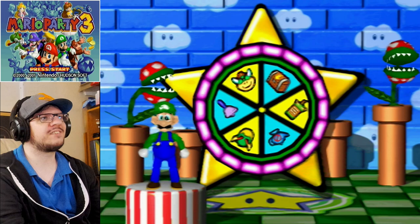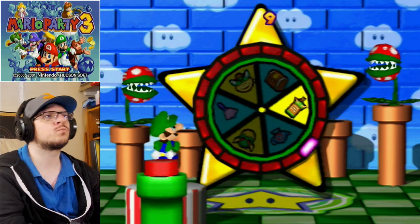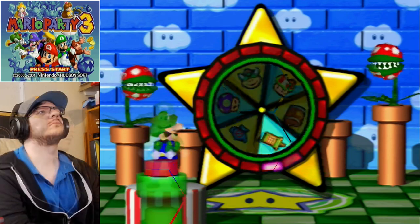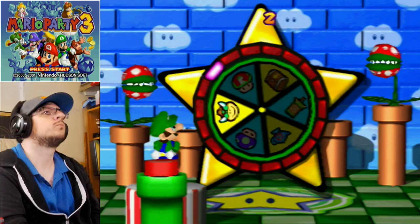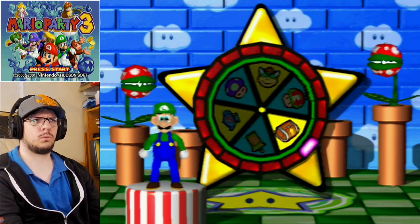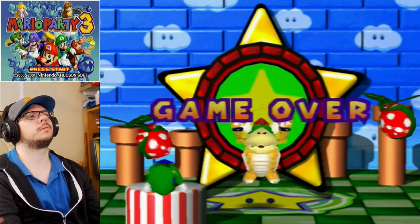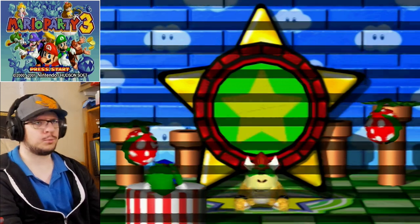I'll give it one more shot — if I hit Baby Bowser and the game doesn't give it to me, I'm gonna let time run out. Wow, are you stupid? Yeah, apparently. All right, so that is it for the item minigames — the wins and the losses. Hope you guys enjoyed this one, leave a like on the video if you did, and I will see you next time for more later.